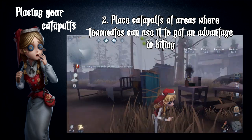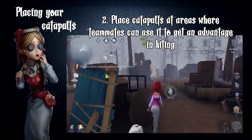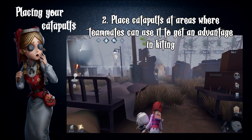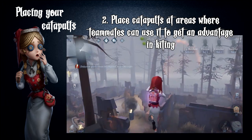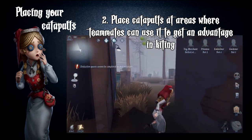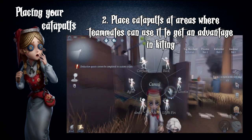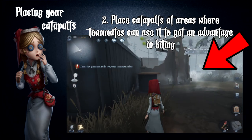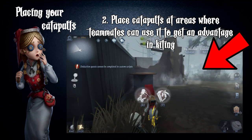Many hunters have abilities that can break that distance, such as Michiko's dash, Michino's jump, and Ann's cat dash. Some hunters also have far-ranged abilities that can knock survivors from a distance, such as Jack's foggy blade and Antonio's notes. Therefore, it is advised to put catapults at areas where your teammates can land at a good kiting location. For example, the walled area in the Arms Factory is a very good location for your teammates to kite and can give them a head start in containing the hunter.